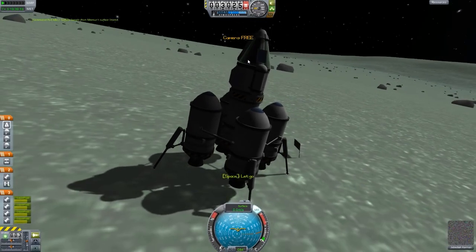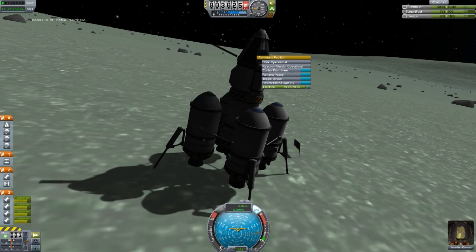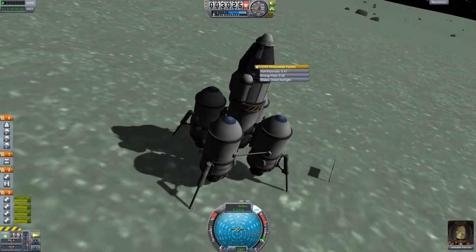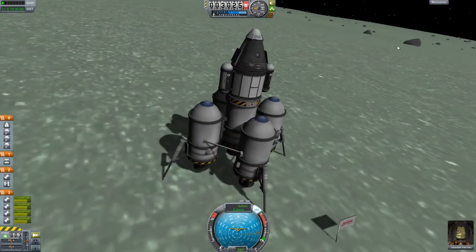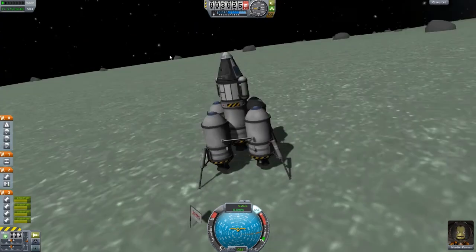Let's get a crew report from here — and let's actually transmit that because we may as well. There's our antenna opening and you can see we don't have much electricity left, but we do have solar panels so it's not too big a deal — we are generating some electricity from those. Now we can observe some mystery goo and it just says you observe the goo, nothing too interesting there.